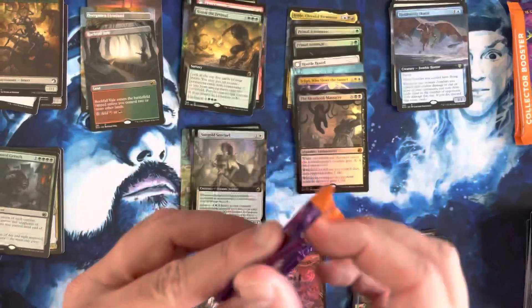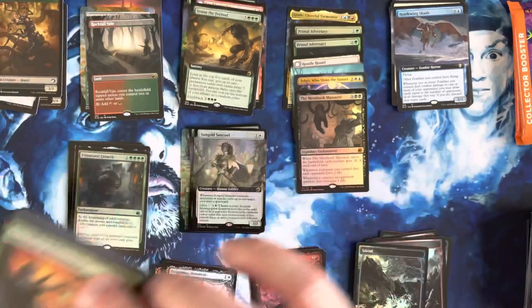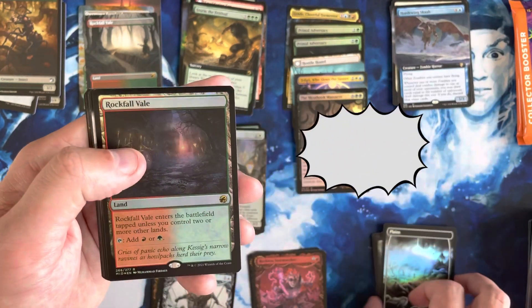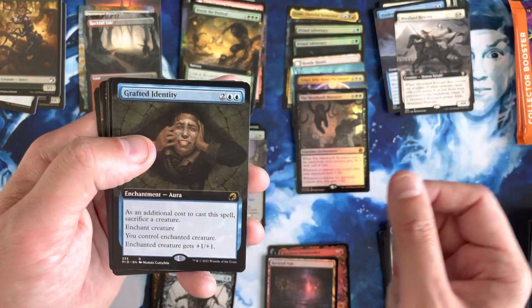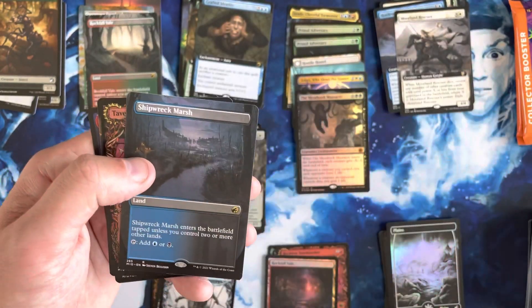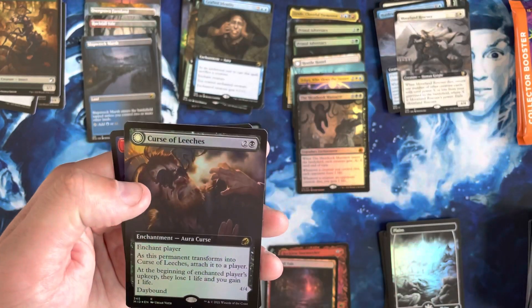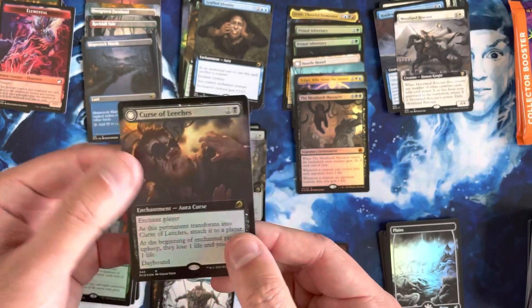We've got three packs left and we already have ourselves a Borderless Teferi and a Pack Foil Meat Hook Massacre. We're not doing bad. Plus a couple Primal Adversaries — one is the Extended Art. So this box is already looking up. And another land — insane. Very cool. This has been a huge land box. Grafted Identity is the Extended. Then we hit another Extended Art Land, non-foil — not sad, totally take that. And Curse of Leeches, which flips into the Leeching Lurker, as the Extended Art Foil.